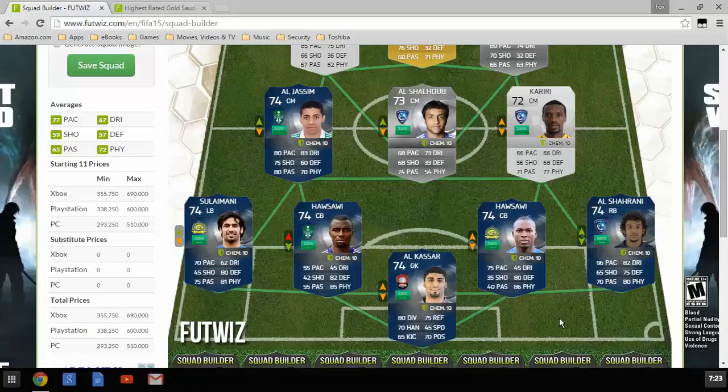Left center back, we have Hasawi with 82 defending and 85 physical. His brother on the right, another Hasawi with 75 pace, 80 defending, 86 physical — the better of the two. At right back, we have Al Sharani with 96 pace, 82 dribbling, 80 physical, 70 passing, 75 defending. That is a really nice card.